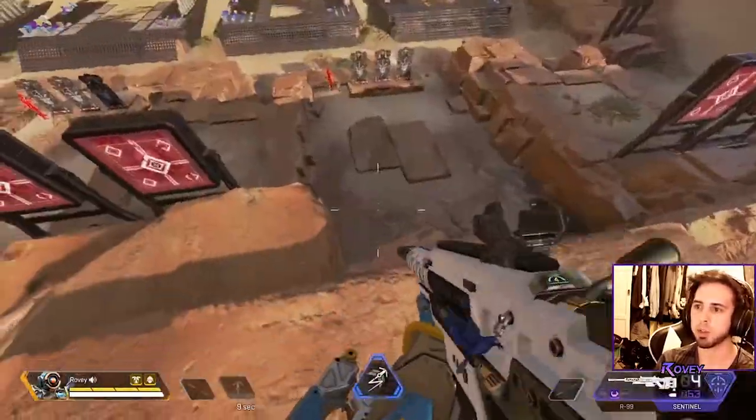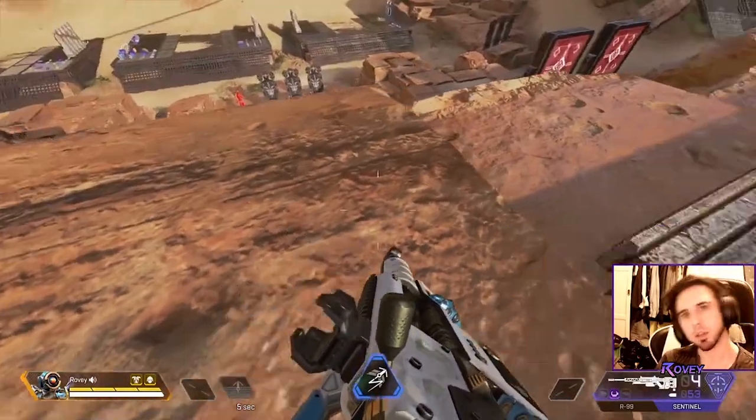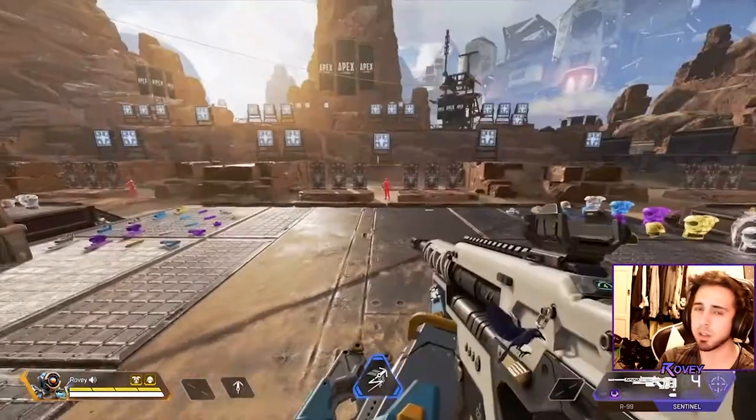Using cover is super important. If you have the high ground and you run out of ammo, you can quickly duck behind cover using your crouch button, and that has saved my life so many times.